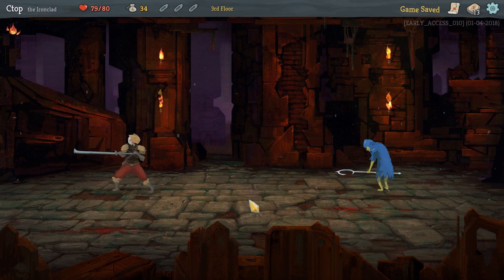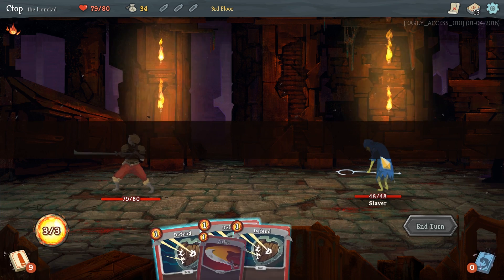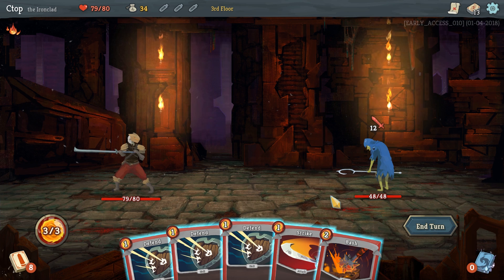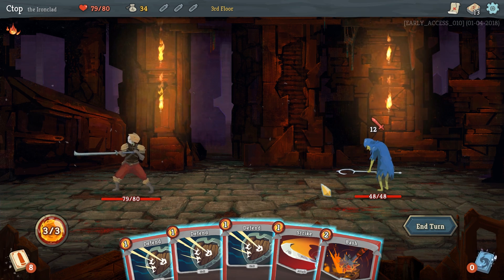We got a regular enemy — it's a slaver. As long as he's not a thief. Thieves are super annoying, we'll probably end up fighting one soon. He's gonna attack for 12, so let's block for five and five.